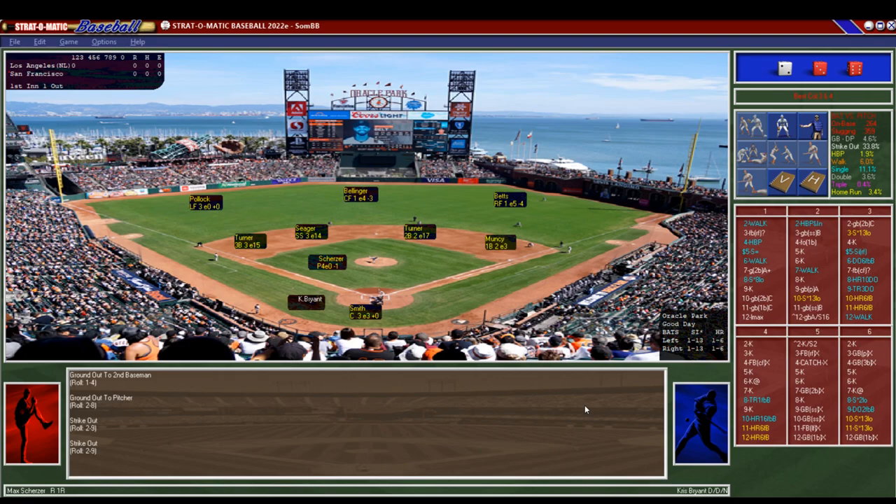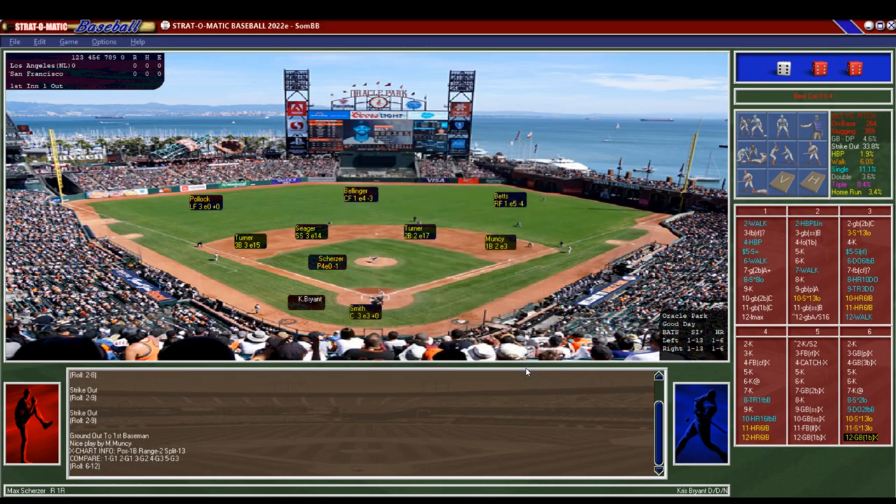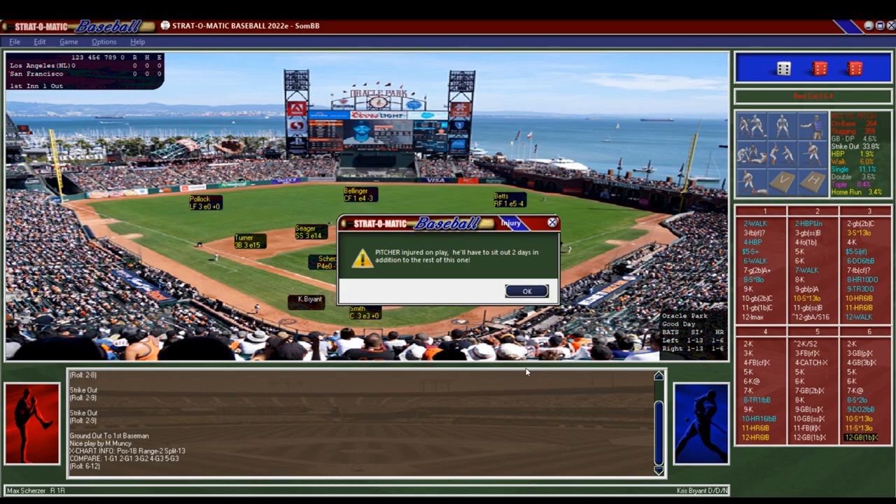On a 4-6 and 6-7, that is the fatigue or point of weakness. Oh my goodness, Scherzer. Bryant - 6-12, that would be an injury roll. So if you've never seen this before, this is how the super-advanced fielding goes: essentially you roll a D20 and three D6. So a 13 - if there's a runner on, that would be a double play ball, a G1, and then there's no error. The pitcher is injured, so I have to replace him. He'll have to sit out two additional days - I must replace Scherzer.